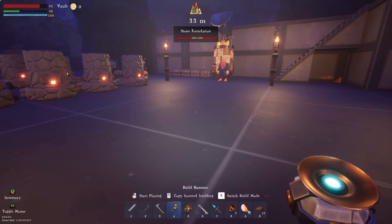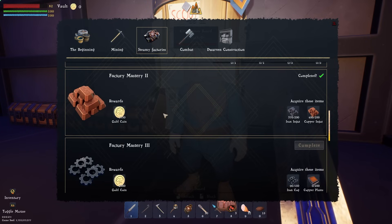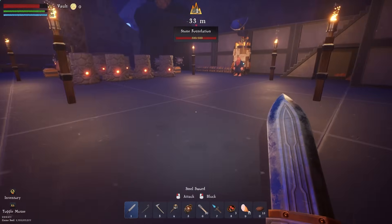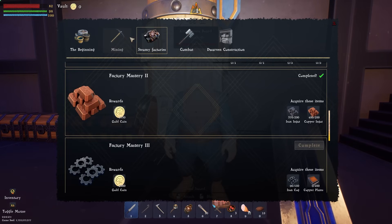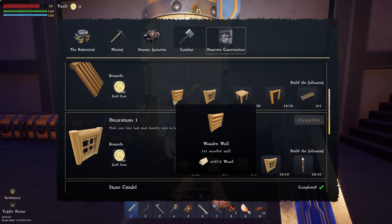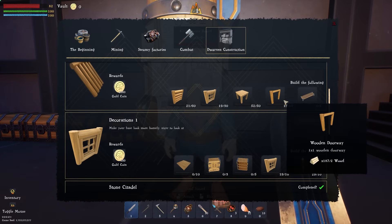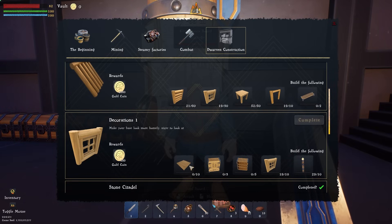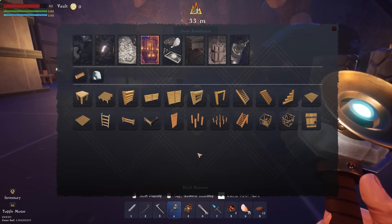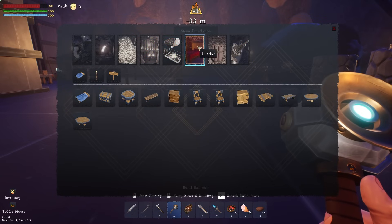I turned in a quest without you guys — the one where I needed 200 iron ingots and 200 copper ingots. I got 1,750 gold and bought the wood decoration pack so I can finish more of these quests. Under Dorvin Construction I have to make all of these items to finish this quest and then all of these for the next one. Once I've done that I'll get 2,500 gold back — it already pays for itself. Let's go ahead and make some wood benches.